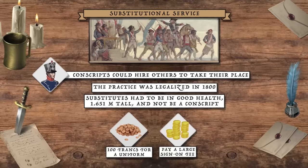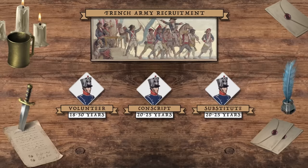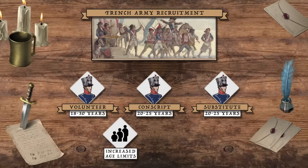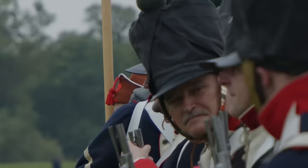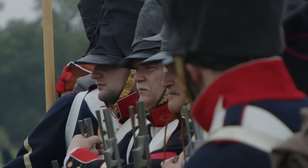Yet even the system put in place by the Jourdan Law could not keep up with the meat grinder of the Empire's wars. The French government increasingly stretched the age limits of conscription beyond the initial 20-to-25 range, while forbidding men from leaving the ranks regardless of how long they had already served. In this way, roughly 1.5 million men were mobilised to fight for an empire which came to govern 44 million people. The vast majority who fought under the Eagles did so in the infantry.